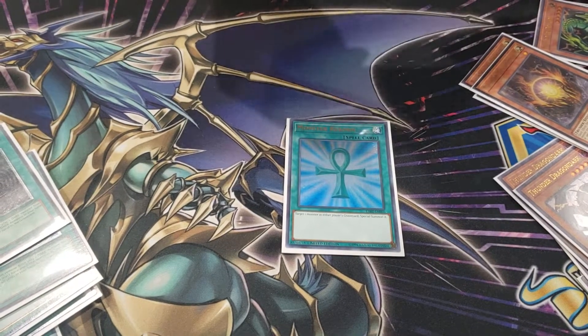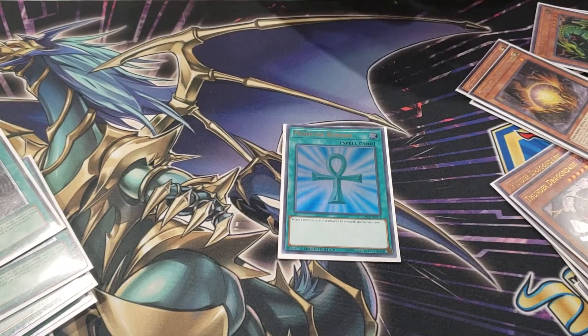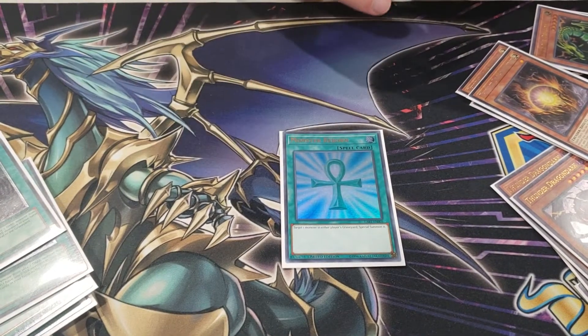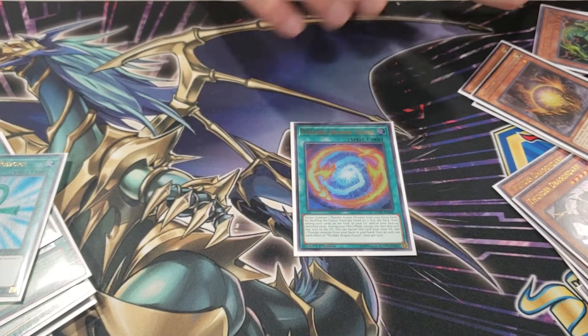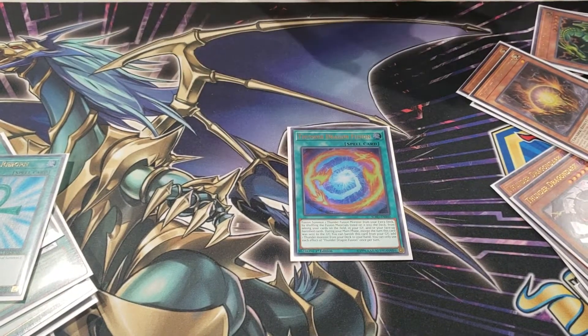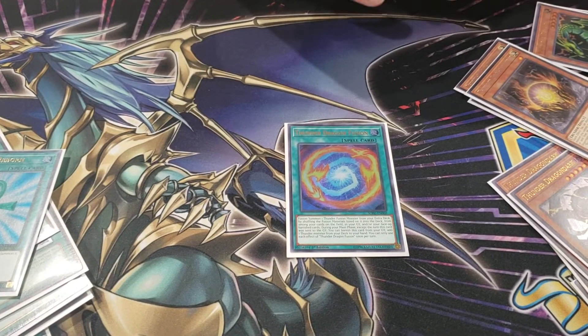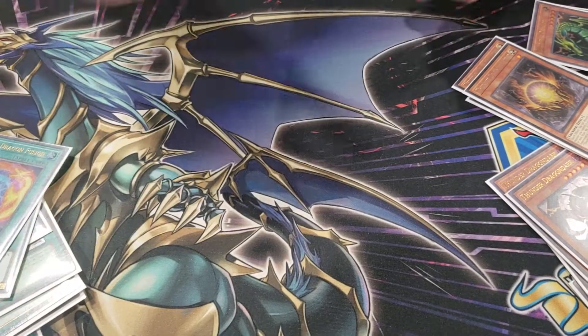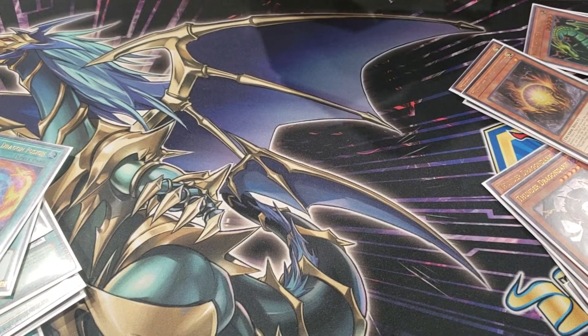One Monster Reborn — a lot of people don't run this either, but I liked it because there are times where you get hand trapped to death but then you can just Monster Reborn and make Colossus. One Thunder Dragon Fusion — you only play one because it's recyclable. You could try two but that leads to more bricks. It's heavily searchable, recycles your stuff, and there's a loop where you can use it multiple times.